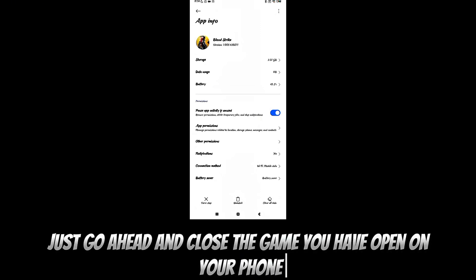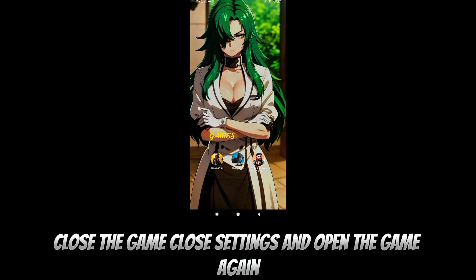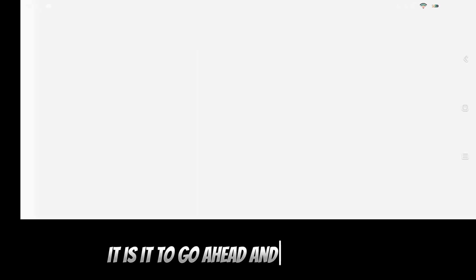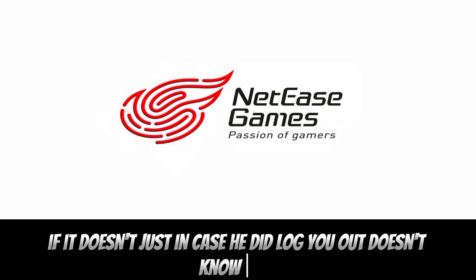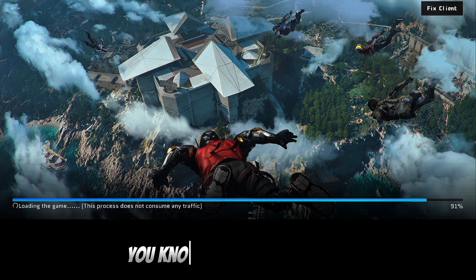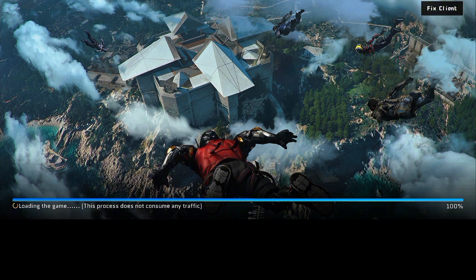After you're done clearing your cache, go ahead and close any open apps on your phone, close the settings, and open the game again. You'll notice it will log you out and ask you to log back in fresh. Just so you know, being logged out doesn't mean you cleared your data — you only cleared your cache.